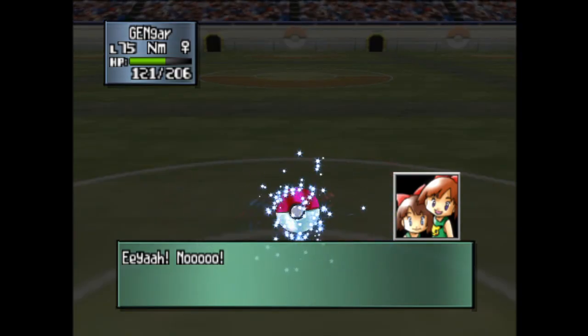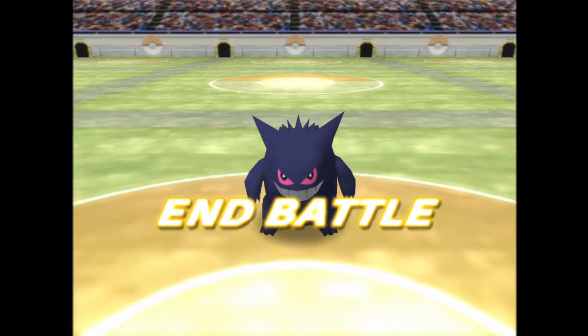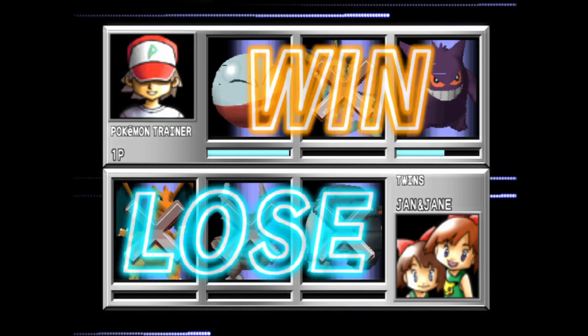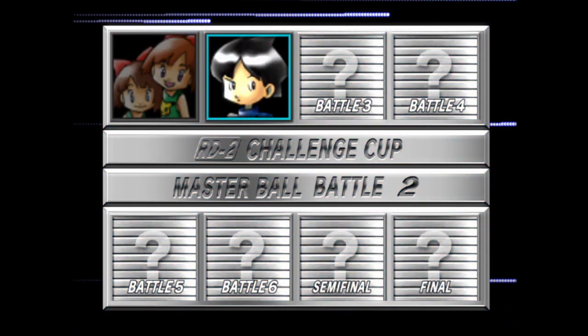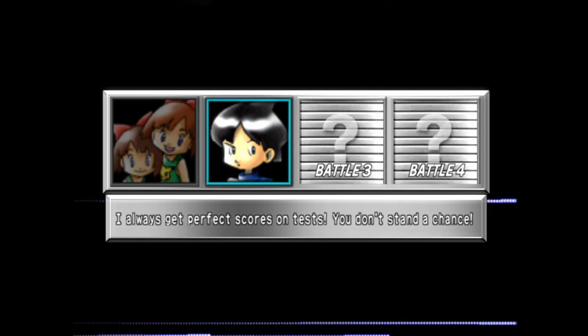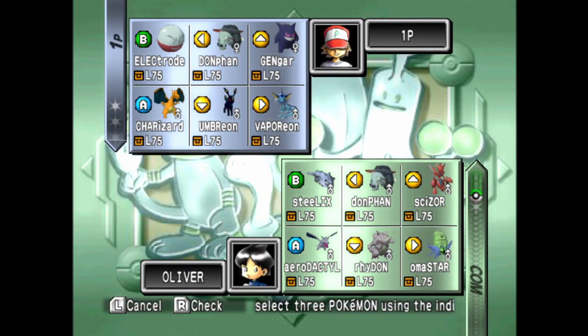No one has ever used Fly competitively. Well, Fly has come back just in Gen 7 because of Z-Fly. Fly on Landorus — it sometimes runs Fly for Z-Fly. I am spacing. What are flying Z-moves called? It's bugging me too. I have not played a lot of Gen 7 outside of in the league.